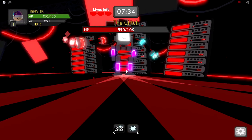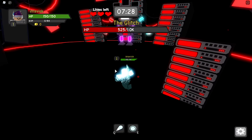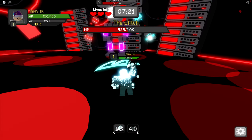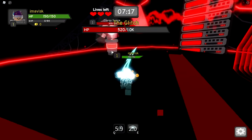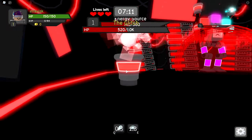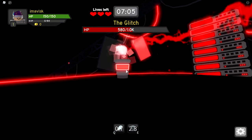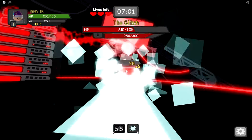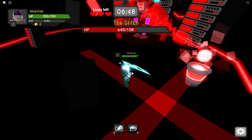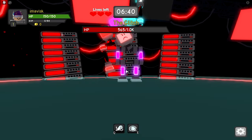In a few seconds he's going to spawn some minions that will protect him, so try to stay close to the server parts. He'll also spawn healers — you have to take those out. They'll shoot lasers at you, and touching those will damage you quite a bit. Destroy the healers fast because they actually heal the boss. Once they're gone, he's no longer being healed — that's really good for us.